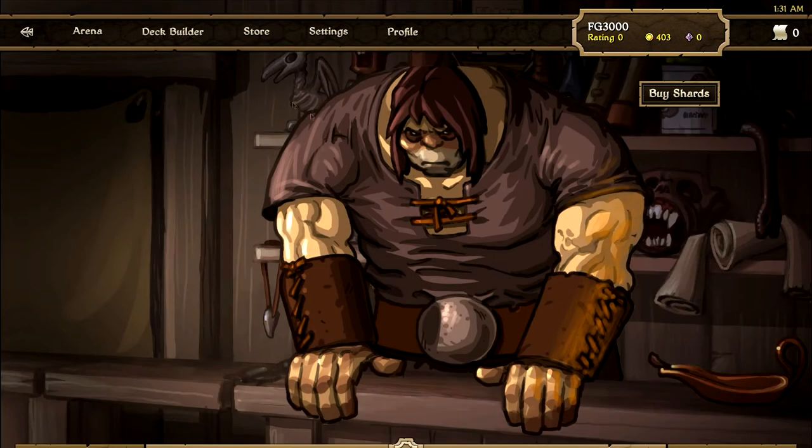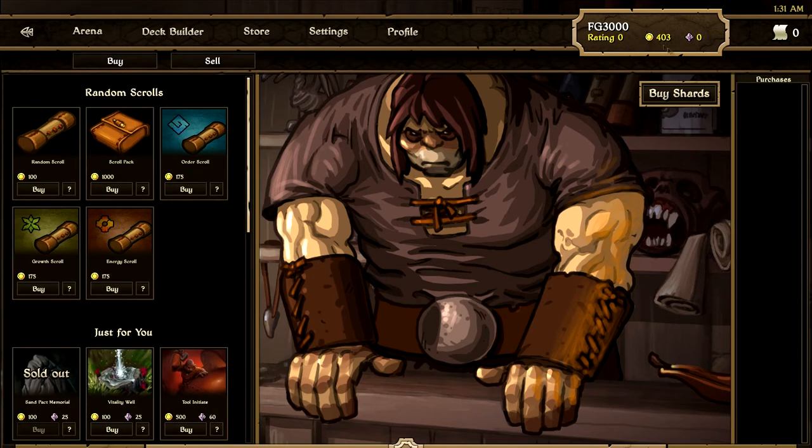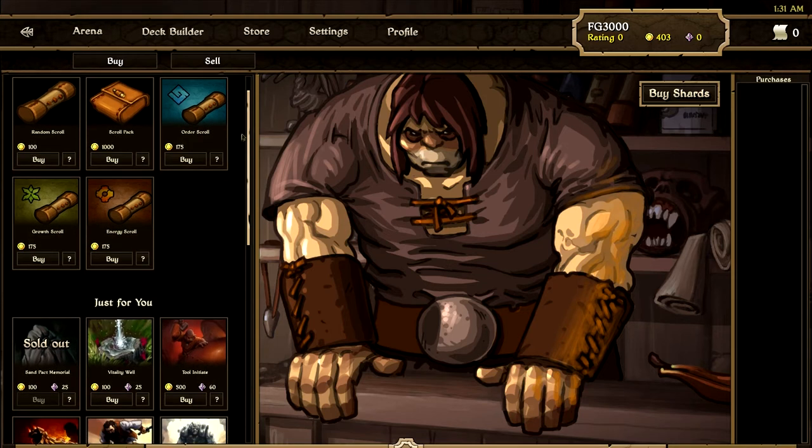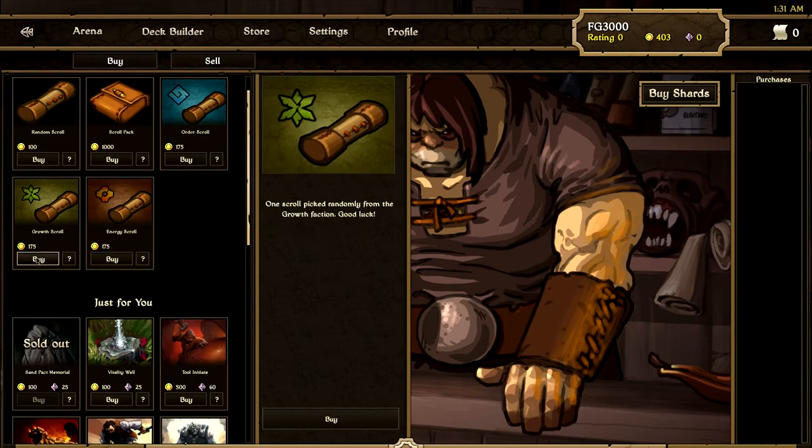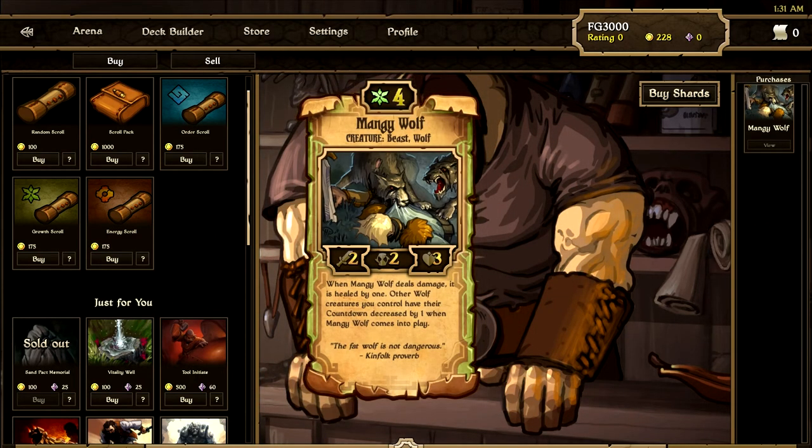Let's go into the store here. There's a couple of different options. I have 403 gold and zero shards right now. This is the actual real world currency — this is what you actually spend real life cash on. But there's nothing in here that's pay to win whatsoever. You can't even really use this to get a lot of cards at all. So let's go ahead and spend some gold here. You can buy a random scroll for 100, or a scroll pack for 1,000 which gives you 10 scrolls and you're guaranteed to get two uncommon and one rare. Or, since I'm concentrating on my growth deck, I can pay a little extra and guarantee that I get a growth scroll. Got another Mangy Wolf, which is a 2-3 creature.